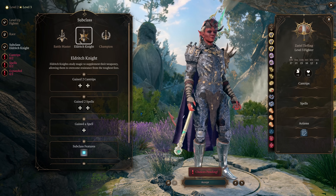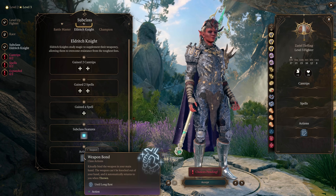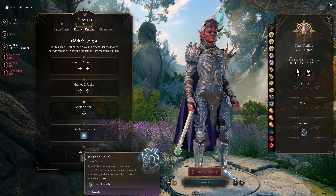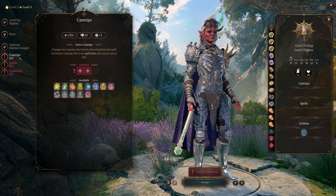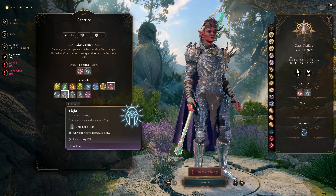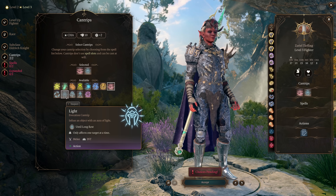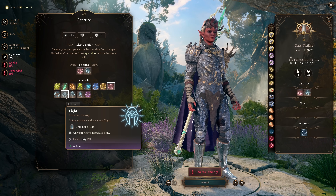At level 3, choose Eldritch Knight. This gives you Weapon Bond, which ritually binds your weapon to your main hand, causing it to automatically return to you. Since Lightning Jabber doesn't do that automatically, make sure to bind it after each long rest. For cantrips, choose Light. Light is important because once we get the Callus Glow Ring, we'll need to always have a Light on our thrown weapon to activate the bonus damage. For your other cantrip, if this is your dialogue character, choose Friends; otherwise, Minor Illusion.